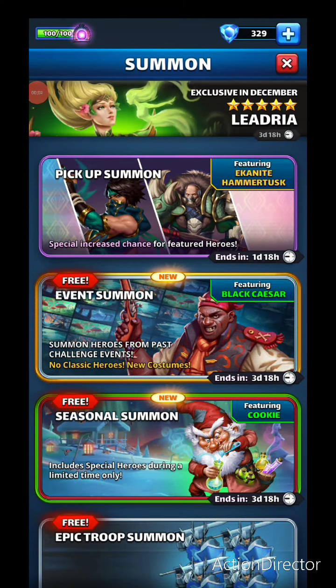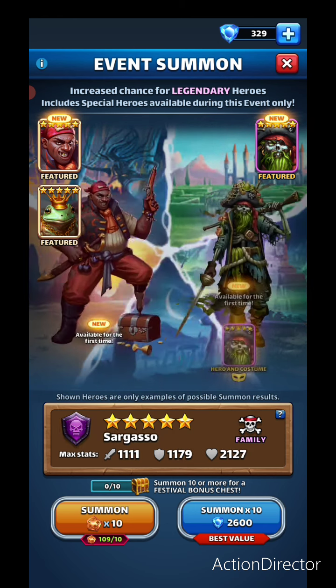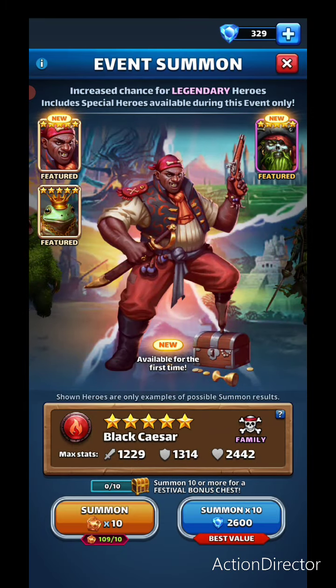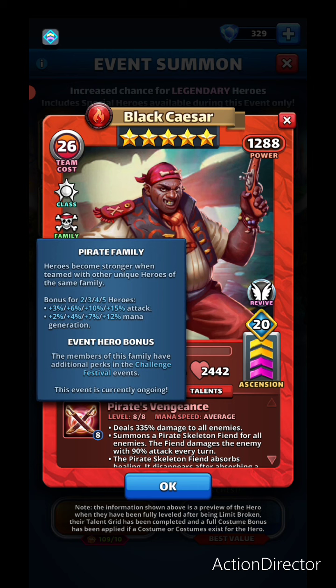Welcome back! The Challenge Festival One is back and there's a new hero — Black Caesar. He's a five-star red cleric of the pirate family. The family bonus for two, three, four, five heroes gives three, six, ten, fifteen percent attack.